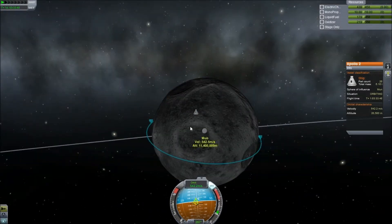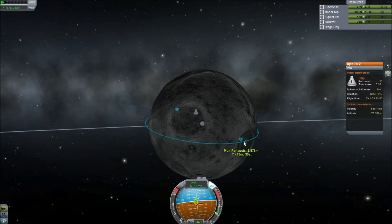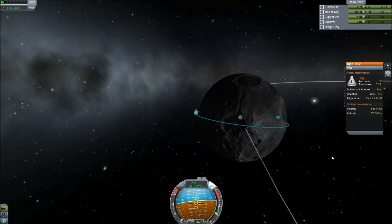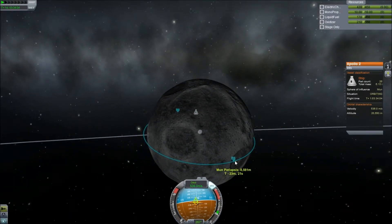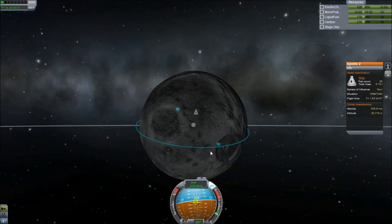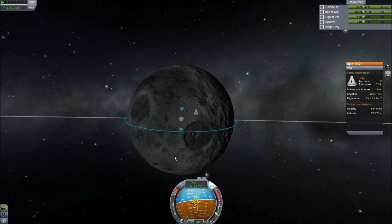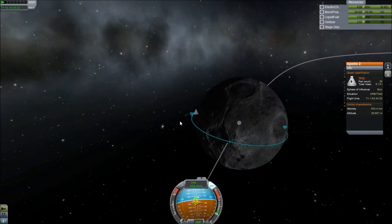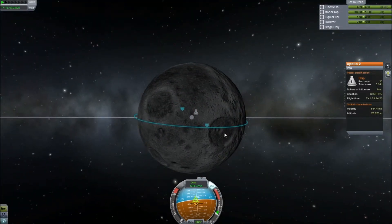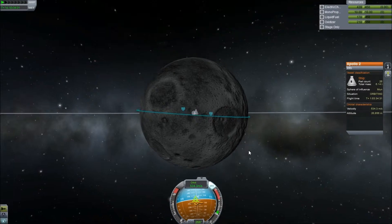So we're into a fairly normal orbit - it kind of drops down there. But what we want to do is burn a little bit more and bring our orbit down. What I want to do is land in a crater, but I don't want to land in one on the dark side, because then we can't see all the awesomeness. So I will drop into a not quite low enough orbit for landing before the crater, and then once we get there we'll slow down a lot and hopefully land in the middle of it. The thing about the Moon is it has biomes like Kerbin does, so if you go to different parts - different craters, the poles, or areas of different altitude - you will get different science.